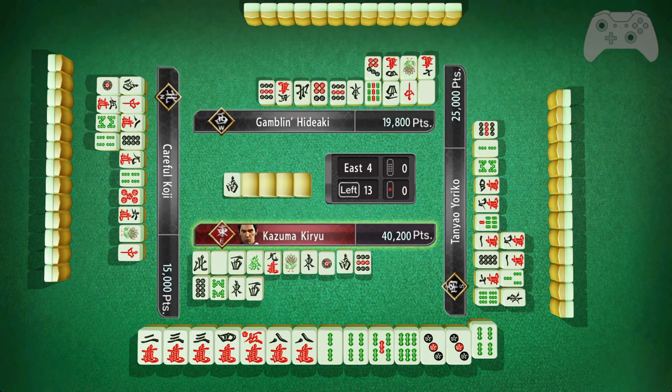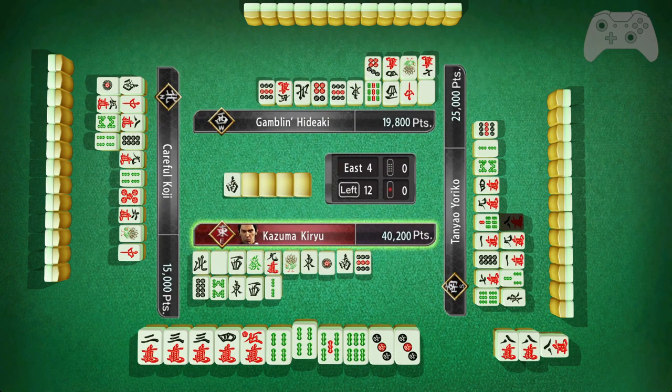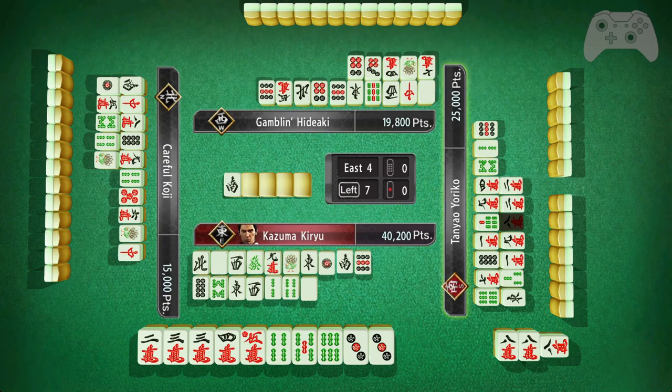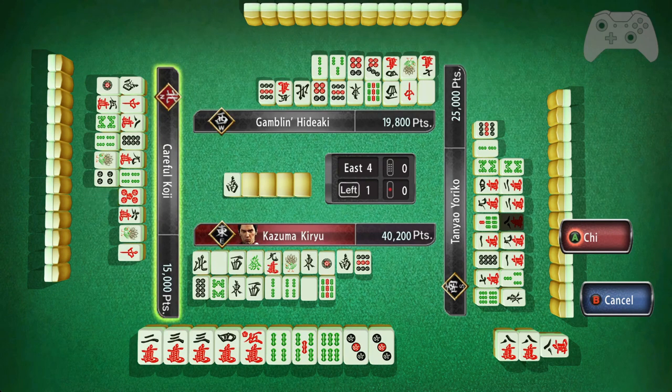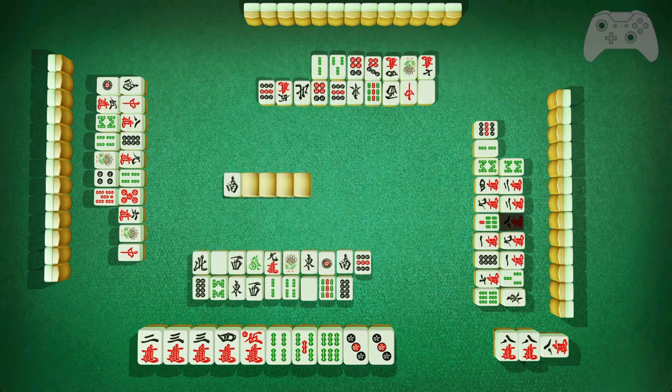Now I have the two-four middle weight and a four, five, six. The two-four middle weight is the worst of the two options because this is a two-sided wait. So I will toss the two. I will pawn that actually. And that leaves me with a four-character toss for a four-character win — that will be an all simples win. I would like that, but I can't do it. I'll take the draw there.